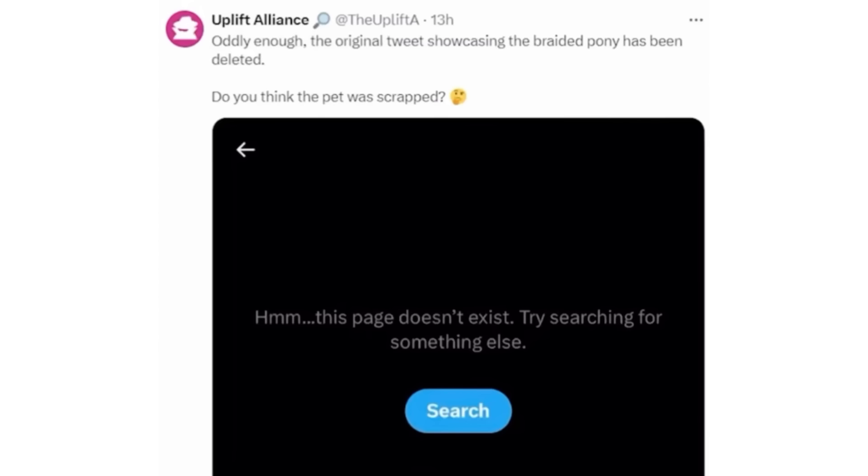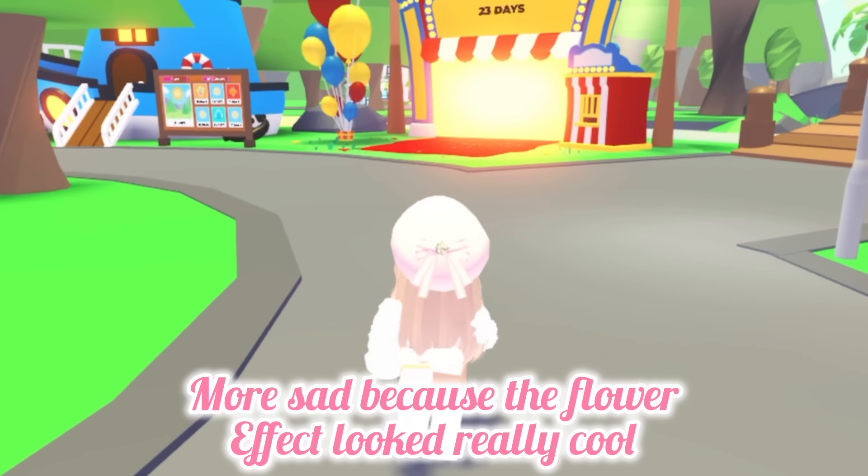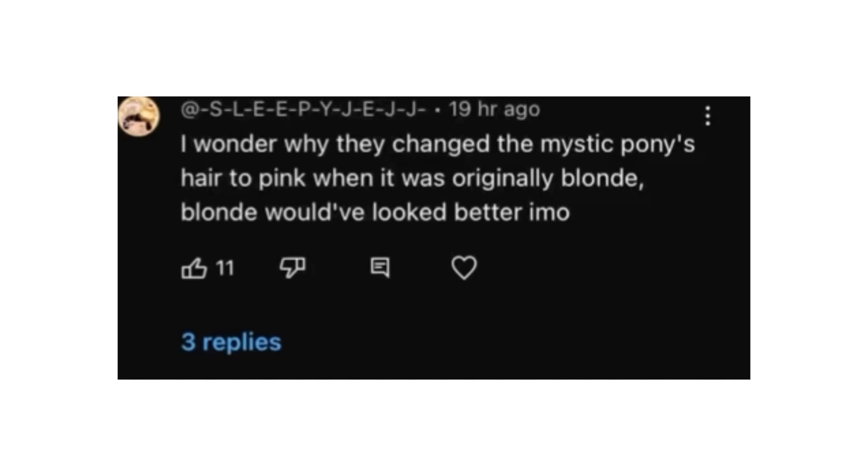Some people said the blonde hair looked much better than the new version, and the original tweet showcasing the braided pony was deleted. Jesse confirmed: 'I deleted it. We recorded that video early in development and missed editing it before it went out — it was showing an older model that doesn't match the planned release version. I deleted it because I didn't want people being confused when the pet releases on Friday.' So now it has pink braids instead of blonde. One comment reads: 'I wonder why they changed the mystic pony's hair to pink when it was originally blonde — blonde would have looked better.'